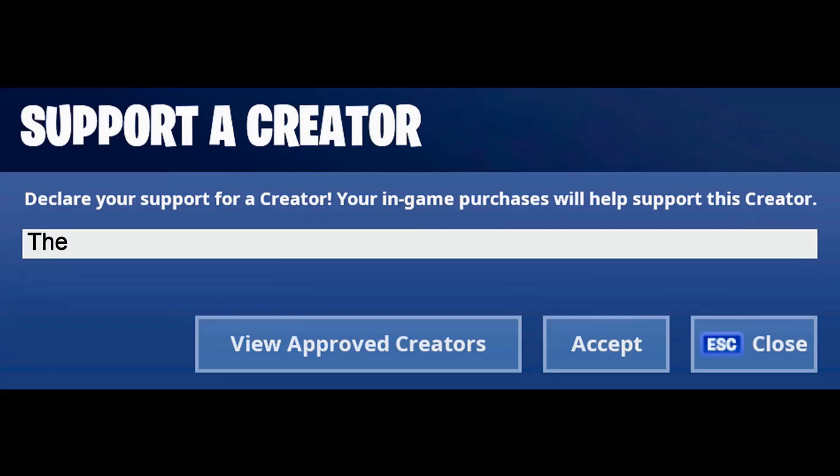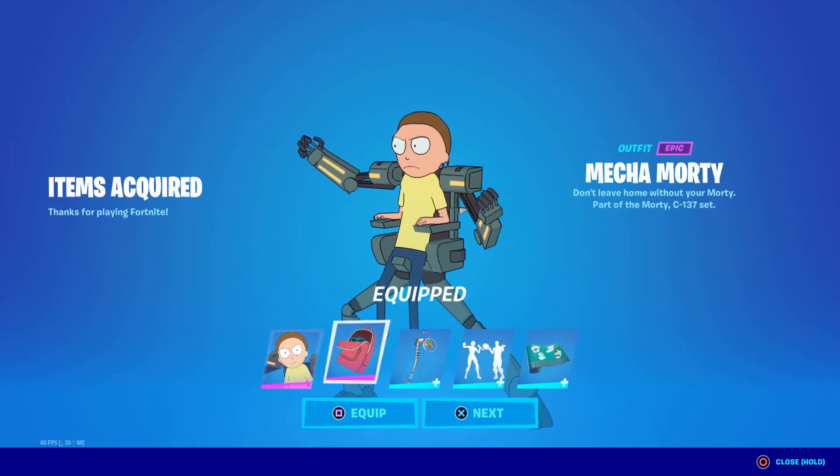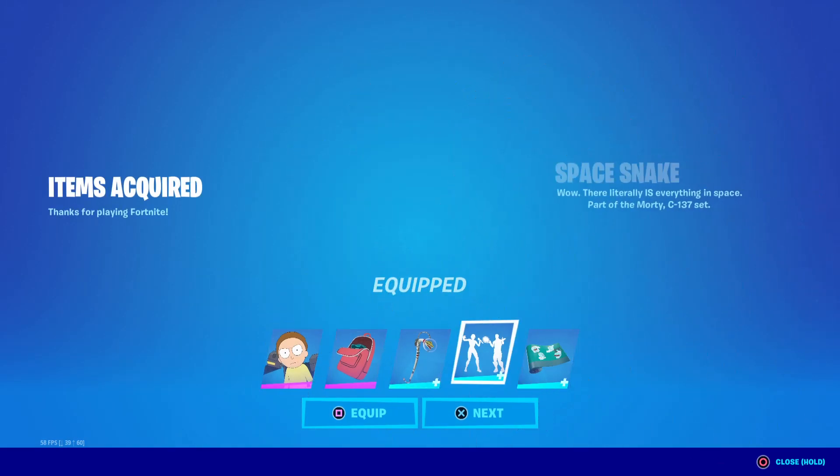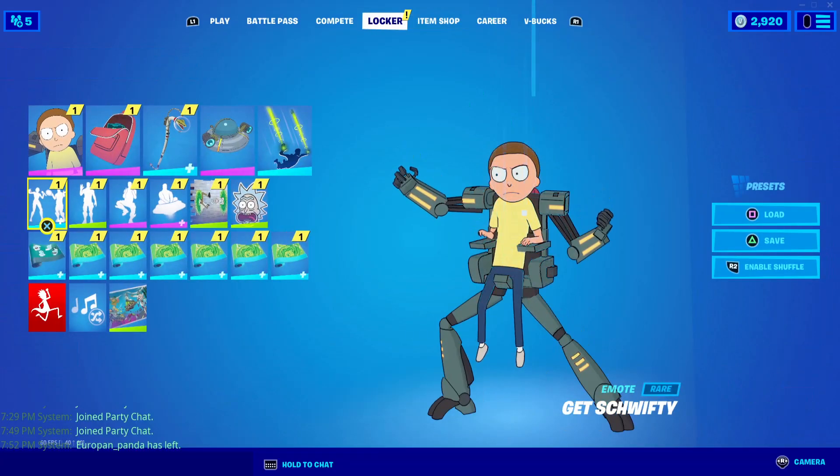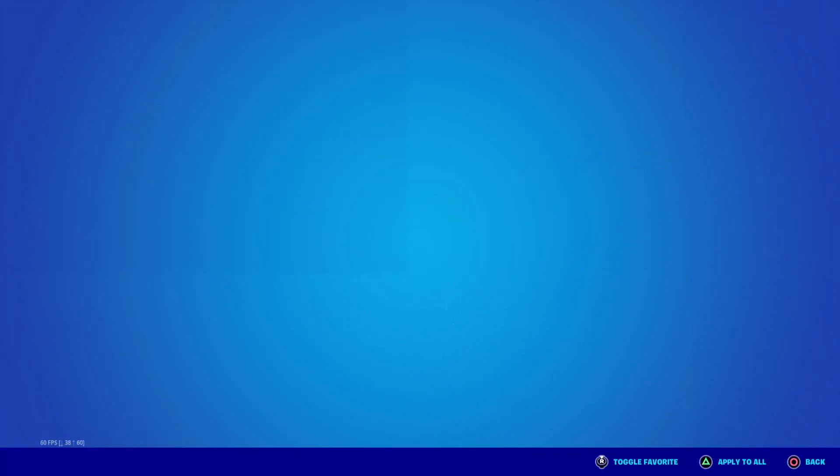With his nice back bling, which has the Mr. Meeseeks cube in it, which is pretty cool. He looks so happy! Look at him. So for himself and the backpack, it is 1500 V-Bucks.